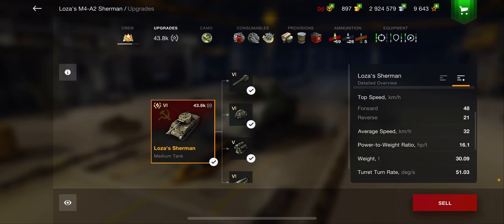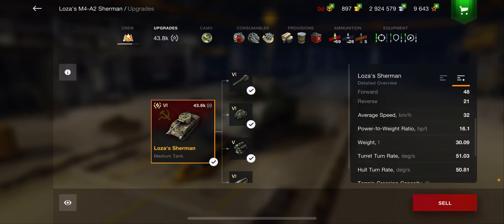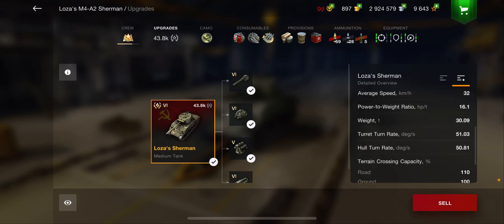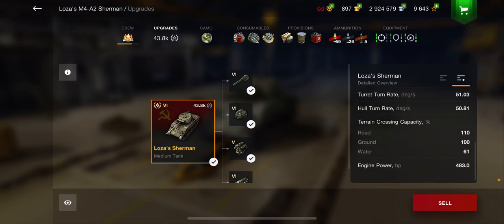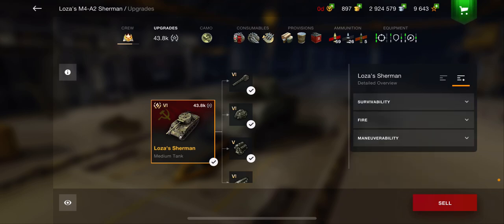Top speed is 48, and it has a power-to-weight ratio of 16.1. So you're not exactly going to be getting up to speed anytime soon, which is another somewhat limiting factor. The turret turns at 51 degrees a second, which is very nice. It also has a 50 degree hull turn rate and a decent engine.